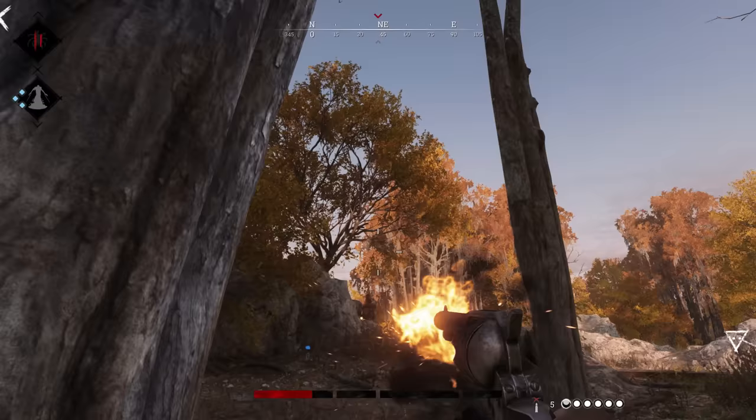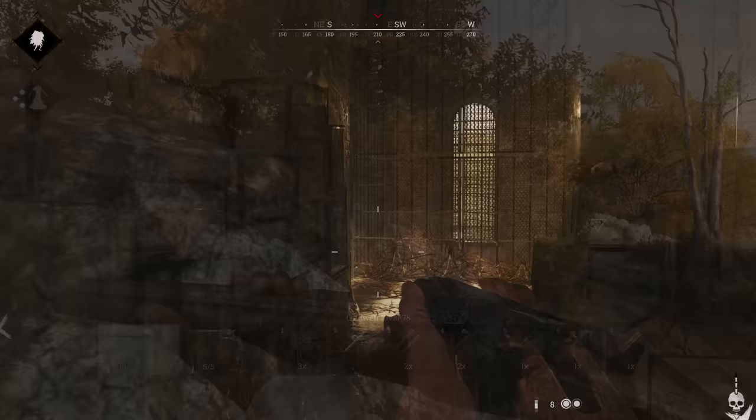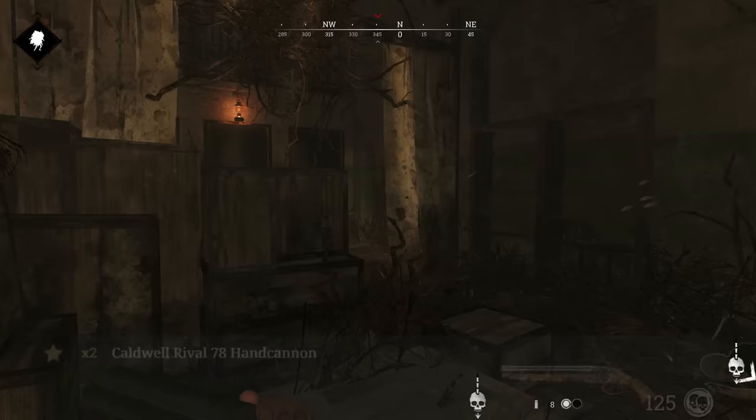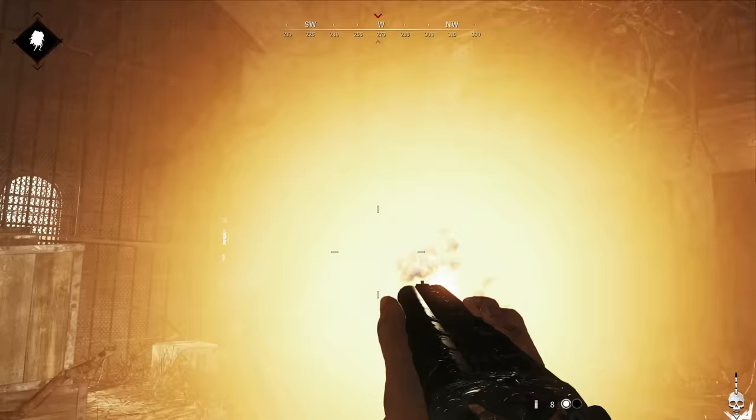The Caldwell Rival costs $150 and has one other variant, the Caldwell Rival Hand Cannon, for $125. We'll talk about the Hand Cannon later in this video.